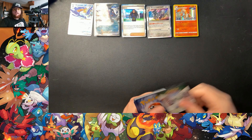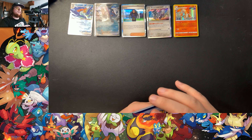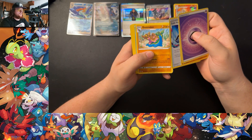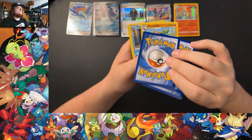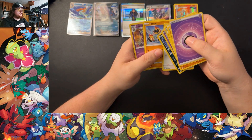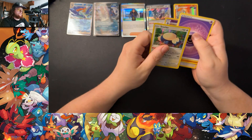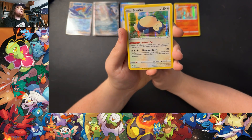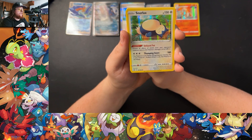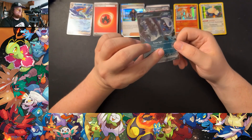Last pack from these tins — Lost Origin. Got Energy, Orcanthus, Lost Vacuum, Gastrodon — I know the art has both versions — Snover, Jynx, Inkay, Skwovet, Falinks, a Reverse Malamar, and a hollow rare Snorlax. Unphased fat — prevent all effects of attacks done to this Pokemon. Damage is not an effect. Well, I think it is. So that's our one hit from this tin — this is our worst hitter of the bunch.